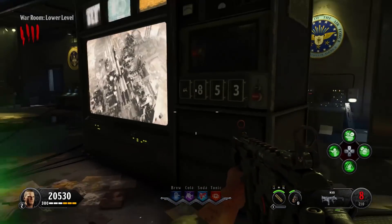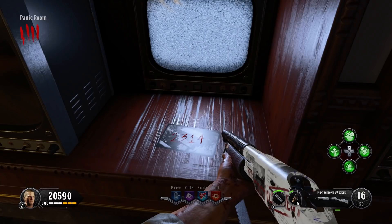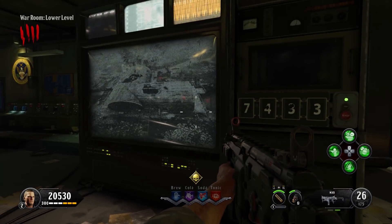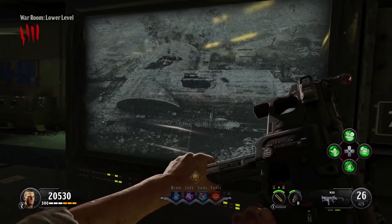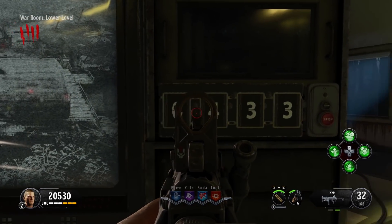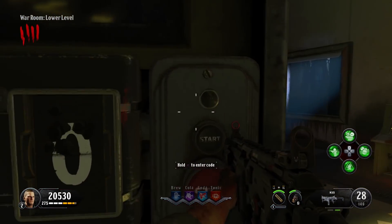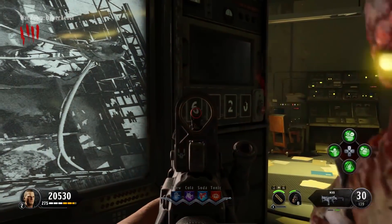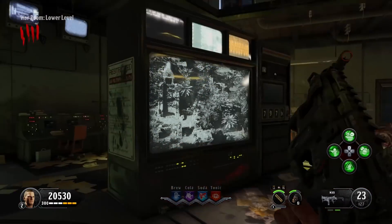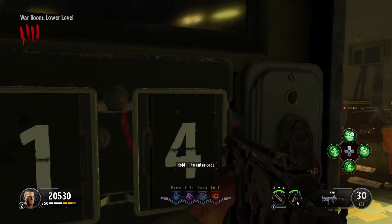Here's the order the codes need to be inputted: first the deserted hallway code, then the main offices code, then the south labs code, and finally the panic room code. My first code was 7433, second was 1820, third was 7979, and the last one is 2314. You have to put them in in this order — you can find them in any order, but input them in this sequence so you don't get confused.